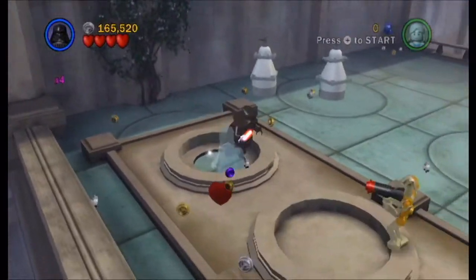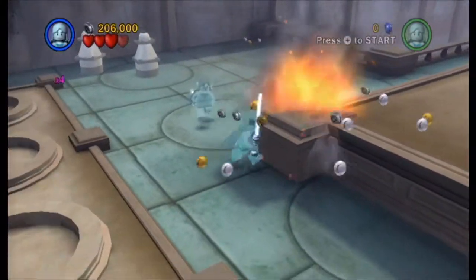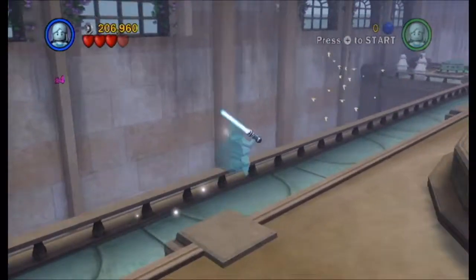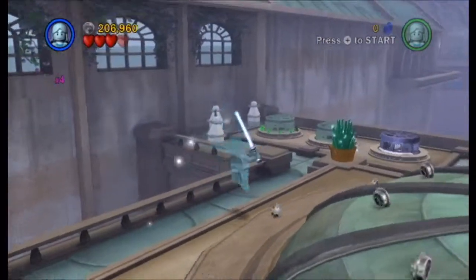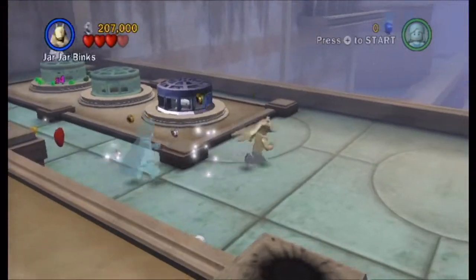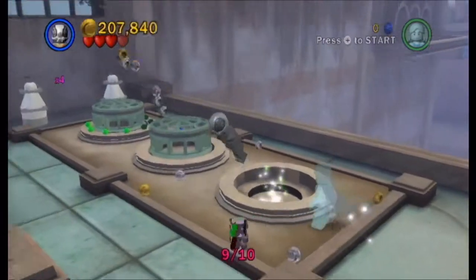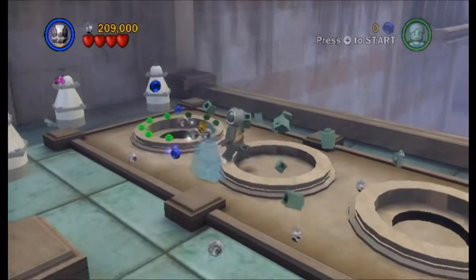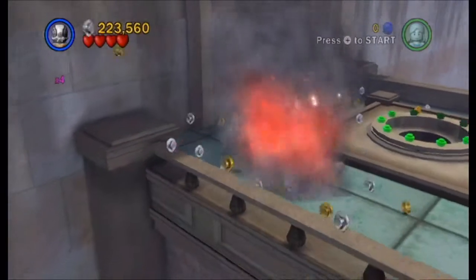Purple studs are worth 10,000 and they're very rare. They mostly appear in the bonus levels - the minikit and character bonuses - where you can find them quite a lot, and you're really going to need them. But in the main levels they are incredibly rare. They become a bit more common in LEGO Star Wars 3 - I don't think the instruction manual mentions them. They can be found in LEGO Star Wars 3 and are a lot more common there in the vehicle levels, though not so much in the on-foot levels - but there are quite a lot in the flying levels when you're flying around the hub world.